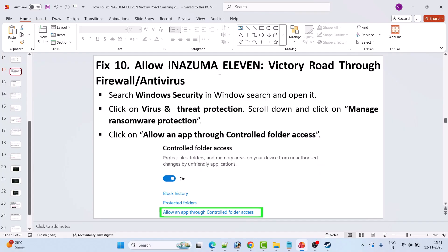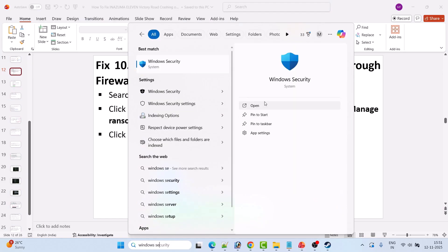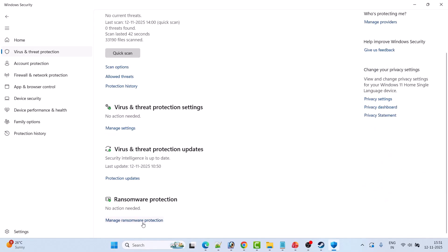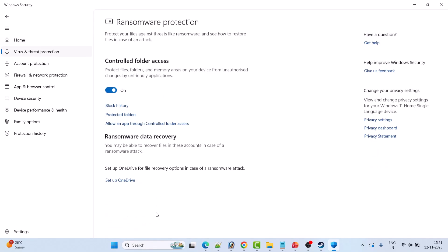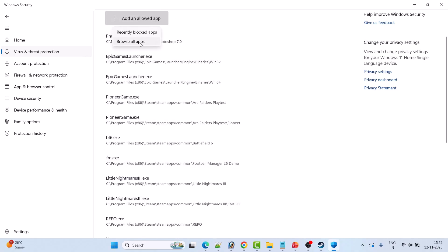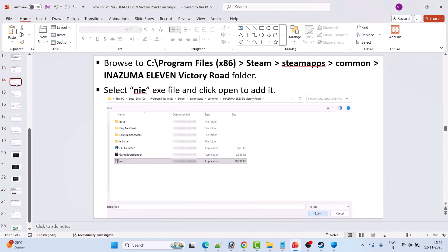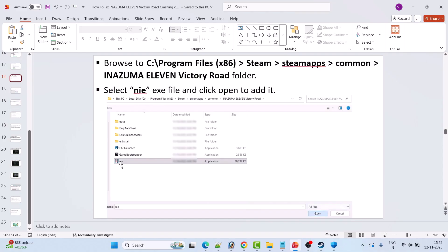Fix 10 is to allow Inazuma 11 Victory Road through the firewall and antivirus. In Windows search, type Windows Security and open it. Click Virus and Threat Protection, then Manage Ransomware Protection, then Allow an app through Controlled Folder Access, click Yes, then Add an allowed app, click Browse All Apps, and browse to the game installation folder at C:\Program Files (x86)\Steam\steamapps\common\Inazuma 11 Victory Road. Select the nie exe file and click Open.